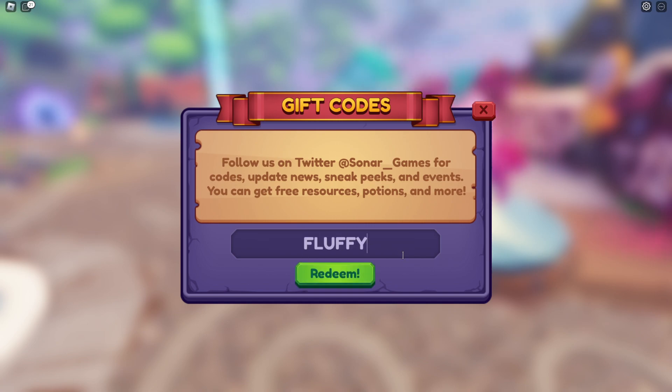I already redeemed this code so I can't redeem it again. The 'fluffy' code is also a great code to redeem because you get potions. We also have the 'califran' code, the 'justy blocks' code, and the 'shame wing' code — those are all the working codes.